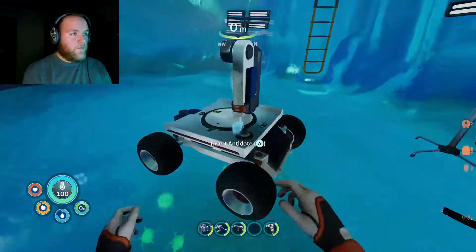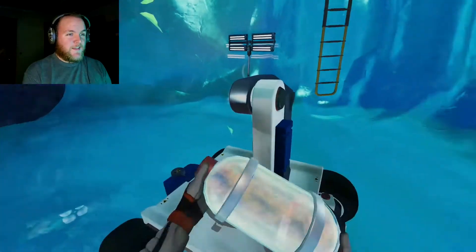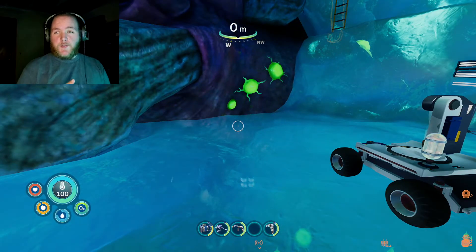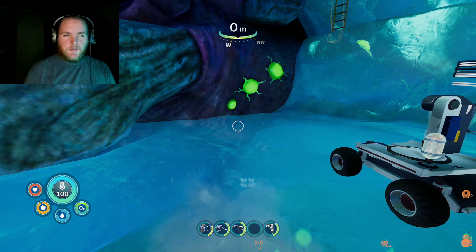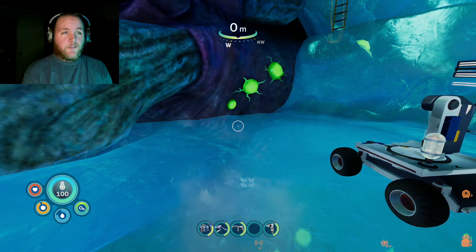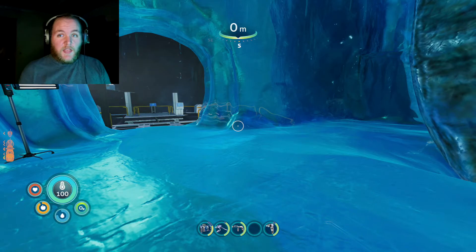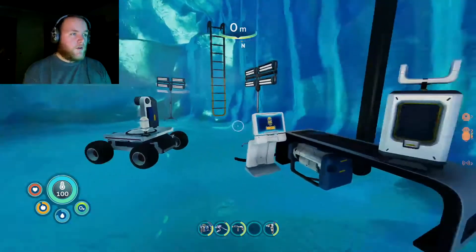Now, we're going to cure the Kura virus. One thing to note before I cure him — in the first game, not to spoil the ending, it released the antidote into the water around to cure all the fish and everything involved. So I'm curious why they can't just take some of that water and splash it on the Leviathan to cure him. I don't know if you have to be alive for it to work.